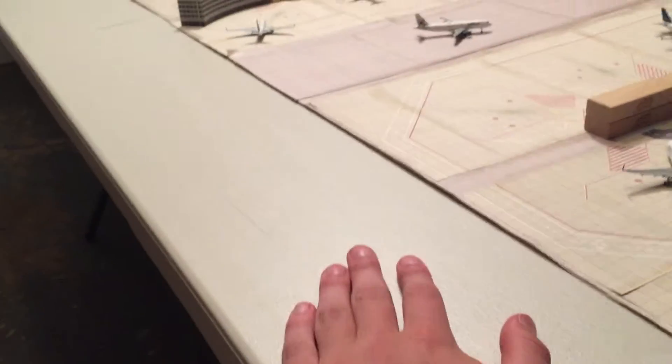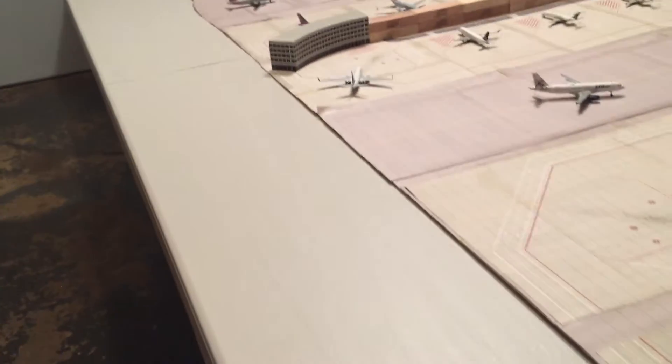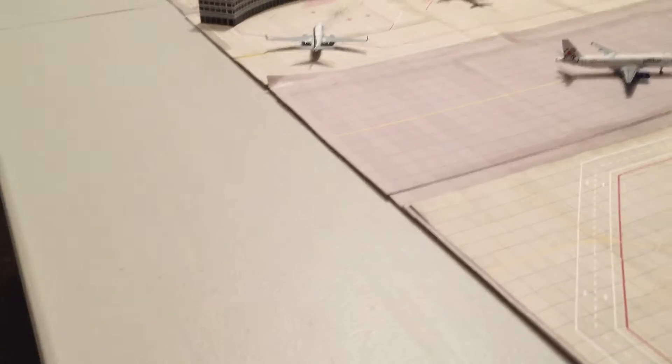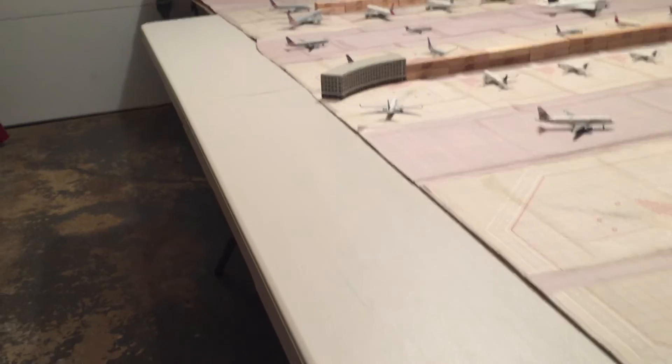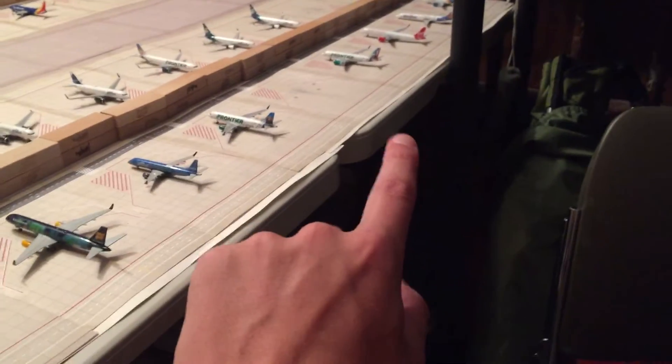The second new thing is there are two new tables — this one here. For you guys that follow me on Instagram, you saw I was running a poll yesterday on whether I should add a taxiway or more gates here, and taxiway won. So I will be making a taxiway here. This is just new space right here because I got two new tables, and these two tables are wider than the two old ones, so there's enough room for a taxiway.